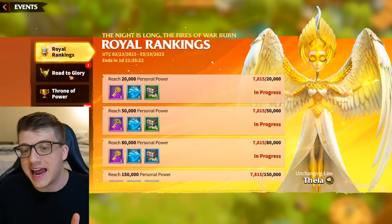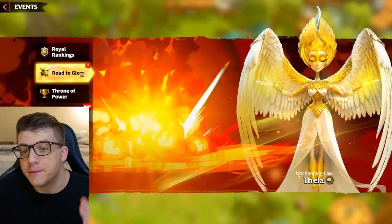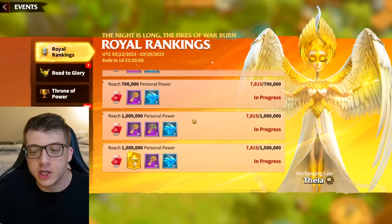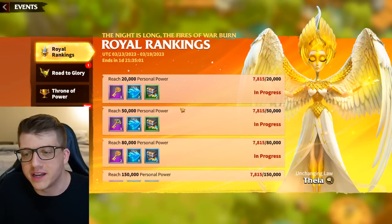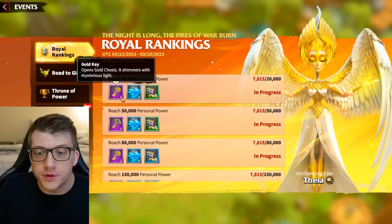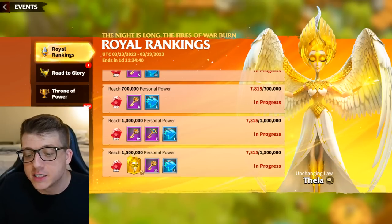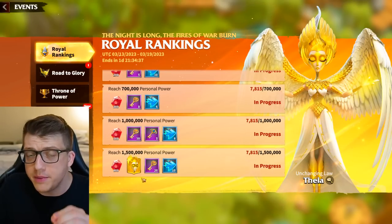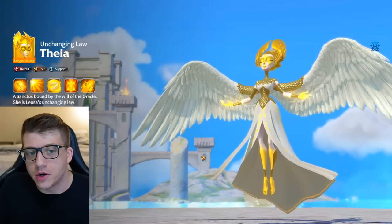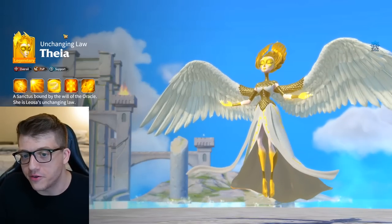There are important events that happen at the very beginning of a server that are only around for a limited time, and you want the most time possible to complete them because they give you a ton of free things. For example, the Royal Ranking event is based on increasing your power within the first five to seven days. As you progress, you get free gold keys, artifact keys, resources, and speed ups. If you reach the maximum prize, you get gems — the premium currency — and you also unlock a free legendary hero.